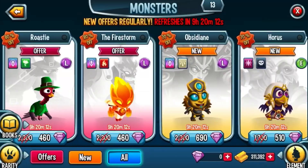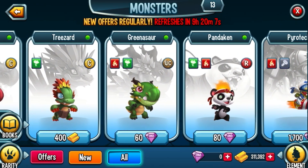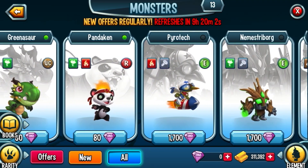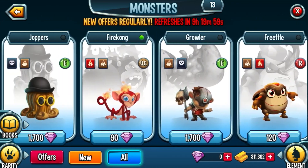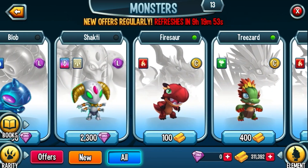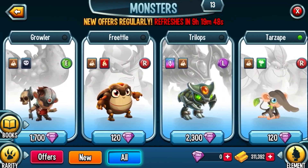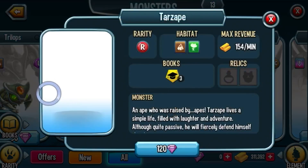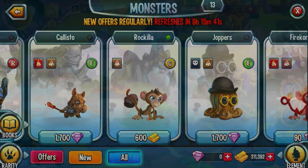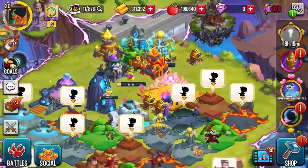If you go to Monsters, Pandaken is 80 gems. But there's another way to get him — I forgot how, you can look it up. And Tarzape — there's 120 gems here, but you can just breed a Rakila and a Fire Sword to get a Tarzape, I think. And then you have a chance of getting it.